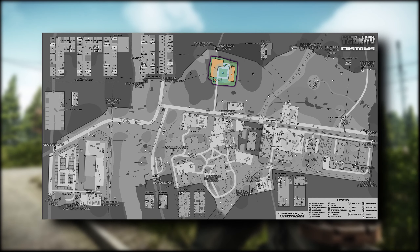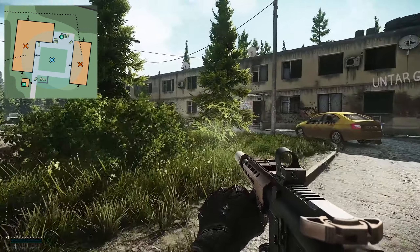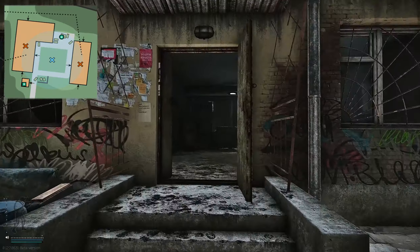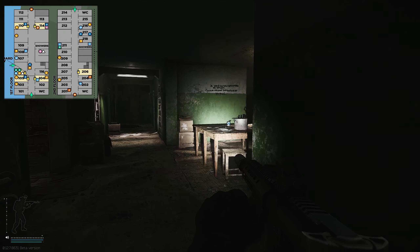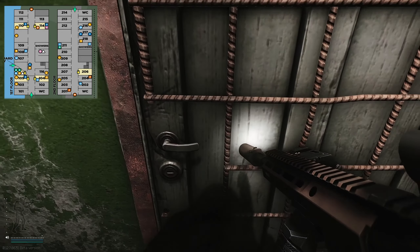Now, where to use this key. This key is used on Customs. Once on Customs you need to head over to the dorms area. You've got three storey dorms on the left and two storey dorms on the right. We need to go into the two storey dorms and follow this fence around to the left hand side, all the way down to the end just past the cafeteria. Then you can see on the right — the next door to the right of it is room 114.